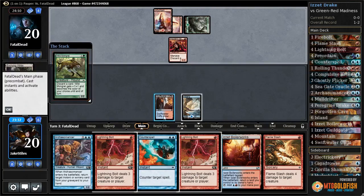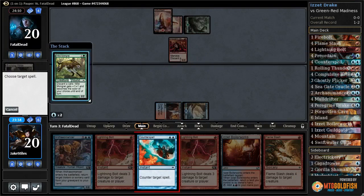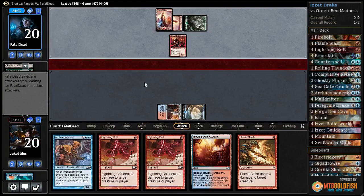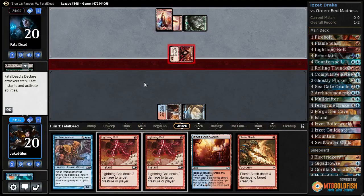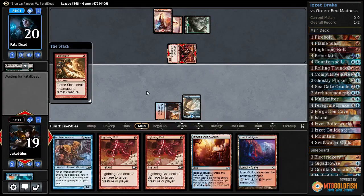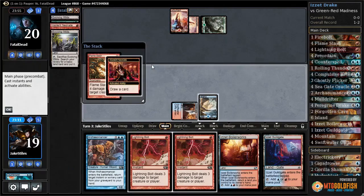Wild Mongrel — okay, that's worth getting rid of. Looks like they're on Red-Green Madness. I'm going to go ahead and force them to get rid of this right now, while they can't really make use of the discard easily. They could Fiery Temper us or something, but that's not something they want to do most likely.